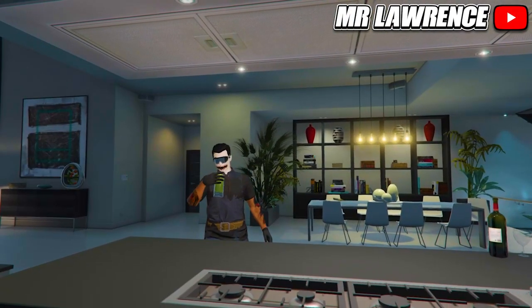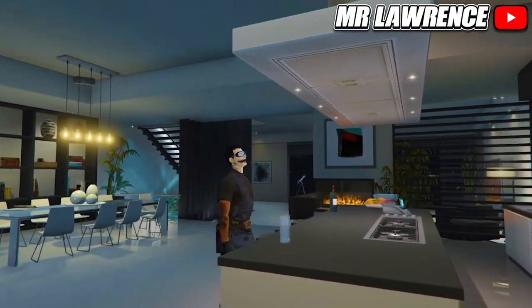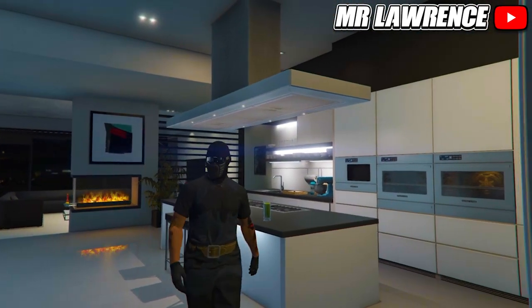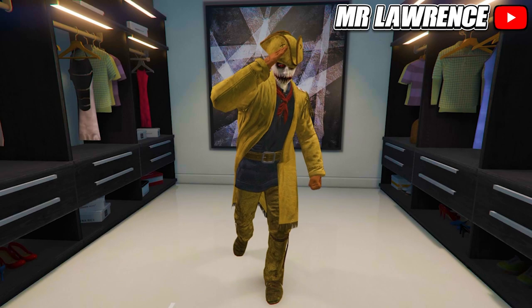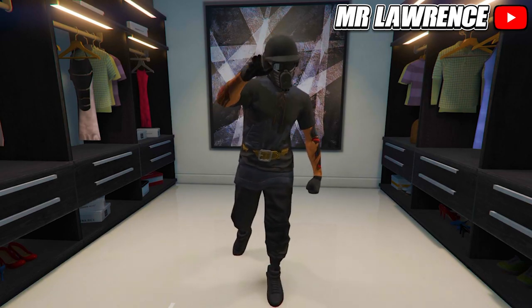What's up guys, welcome back to my channel. My name is Mr. Lawrence and in today's video I will show you guys a pretty cool new clothing glitch. About two days ago we got a frontier outfit, and you can actually merge the belt and a part of the top on any outfit so it will look like this.